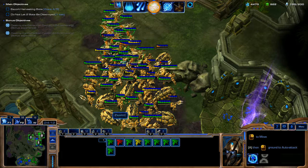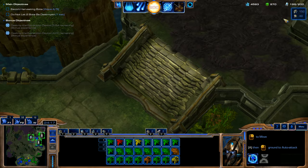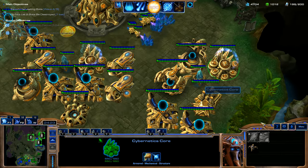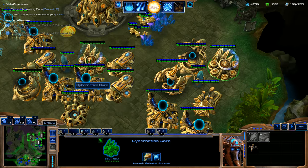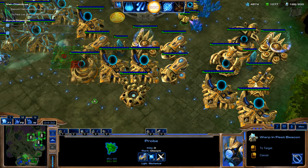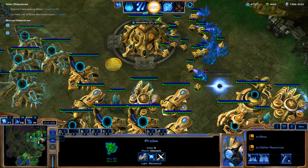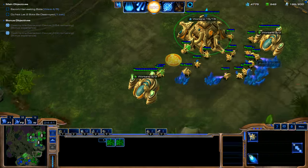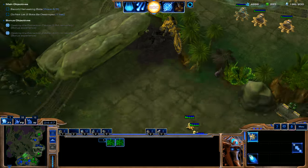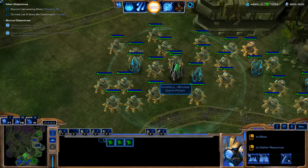We're just going to use our units on hold right here to block off any enemy aggression coming in. We actually can't get Air Weapons Level 3 because we don't have a Fleet Beacon. I'll go ahead and try to get it, but I don't think we're going to have enough time — not that we really need it because we are sitting very comfortably. What I could do is bring some of these Probes down here and use up these Minerals with Photon Cannons like our teammate has done.